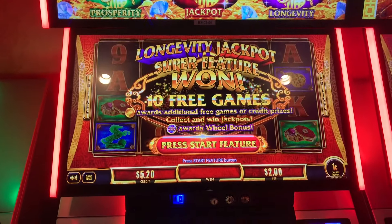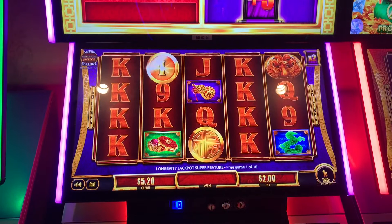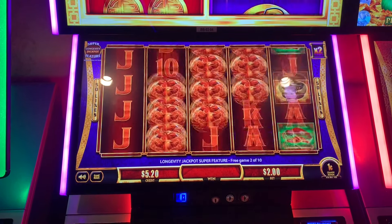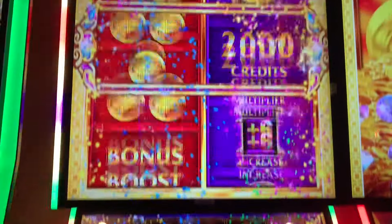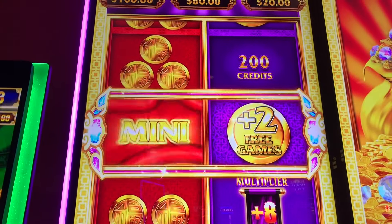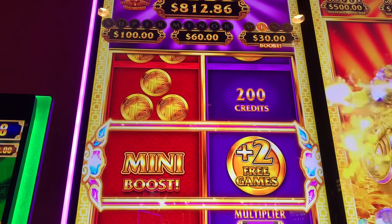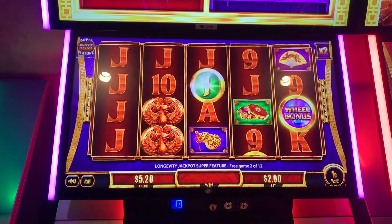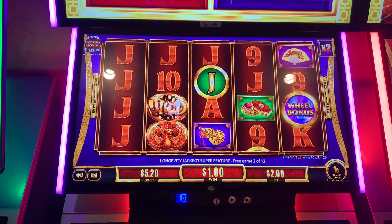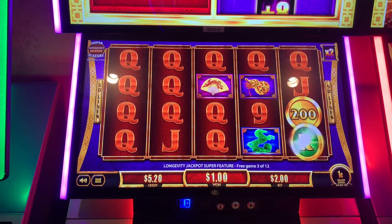All right, here we go. Can I get the wheel? Ten free games. Let's get lots of wheels and extra games. One for mini, one for grand. Got it. We got a bonus boost and extra games. We're boosting the mini to 30. Any more boosting? No. That is the J for the major — I would love to get that. And we won a dollar. Queens and some coins — those are pennies.